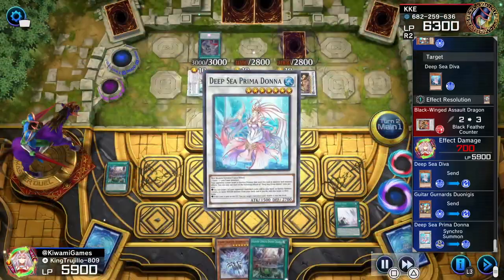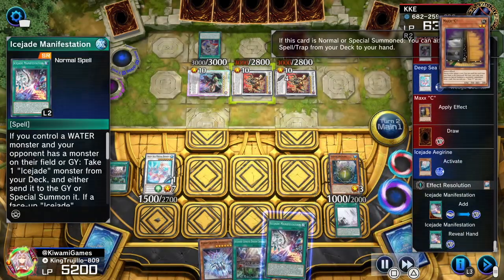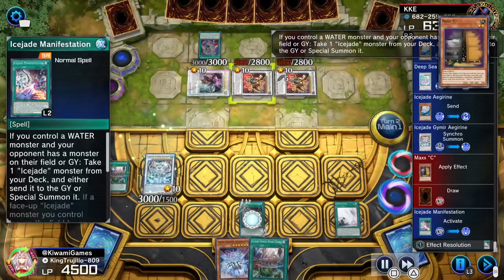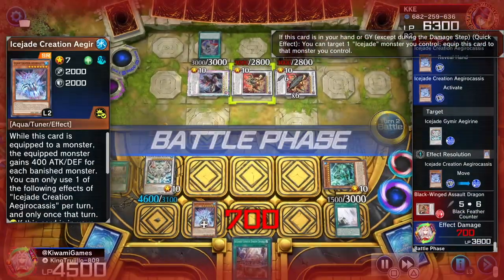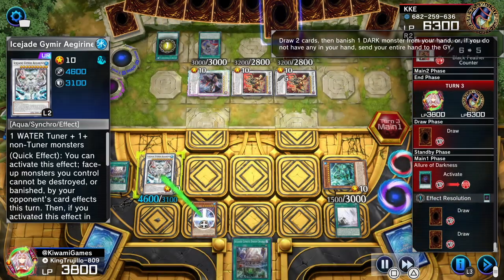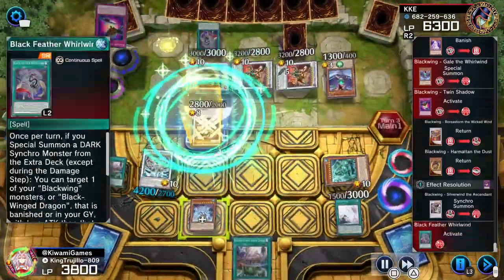We raise the Diva to level four with the Guitar's effect, then use those two monsters to make our Prima Donna. Prima Donna puts one of his banished cards back in hand so we can special summon a monster — we special summon Igrain, which searches a Manifestation. We make our level 10 boss monster, then with Manifestation we get our Cosmochlor — our opponent is now locked. The Creation attaches to Igrain. We pass turn, but our lock is active so our opponent cannot activate anything. The Creation on our boss monster gives a 400 attack boost for each banished card.